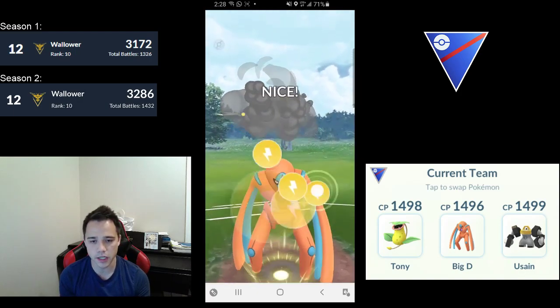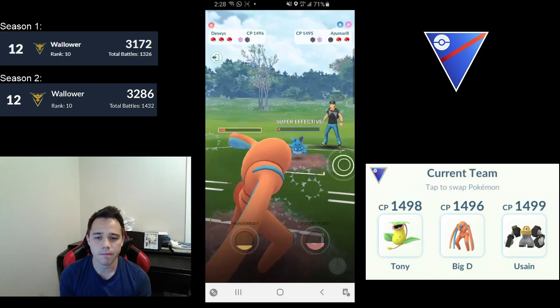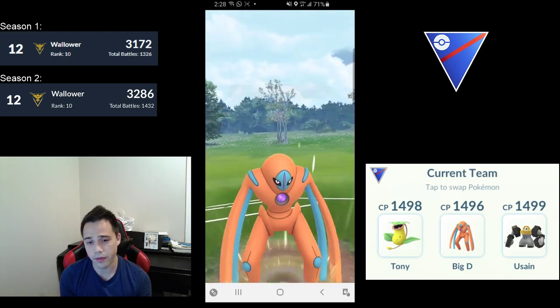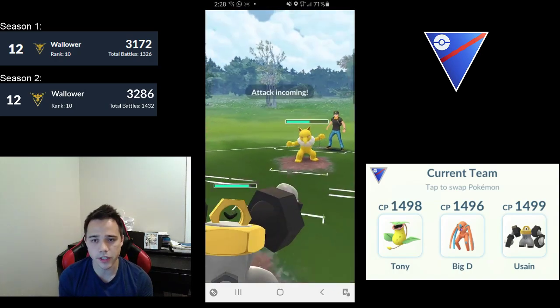In this matchup you're going to see Deoxys Defense versus Azumarill. Neither of us really wants to spend shields here. I end up being able to farm down their Azumarill and throw the Psycho Boost off — it's not going to do much damage, but it's better than nothing.